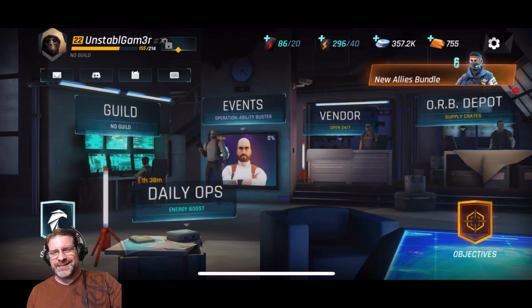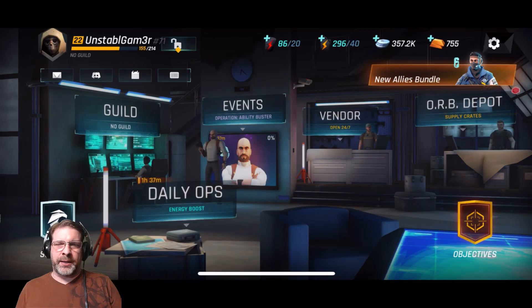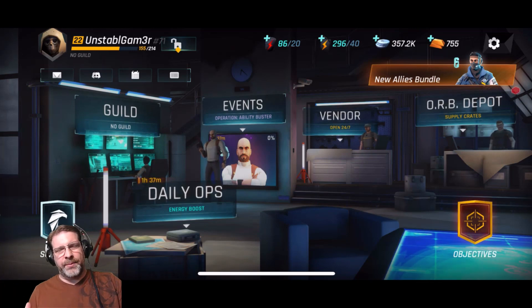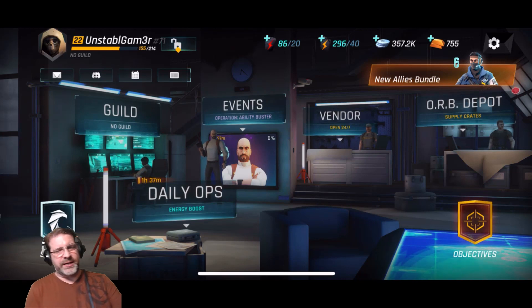So Tom Clancy's Elite Squad — this is not a turn-based RPG. I would call this a real-time action RPG. The characters in combat will continually attack; they won't stop and wait for you to make a decision. You do have these combat orders that you have to use in order to kind of steer the course of battle, but we'll go over that in just a second.